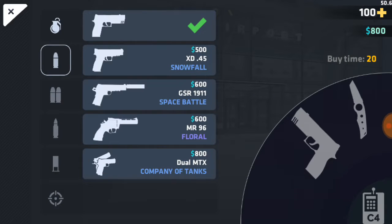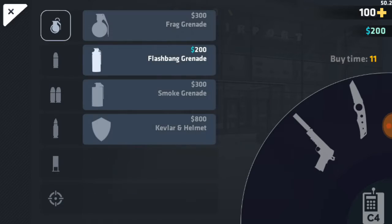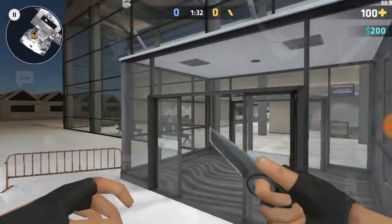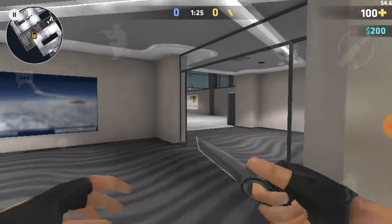The GSR is now 600 dollars — what the heck! So you can't buy a grenade with it, you can only buy a flash. Rip.